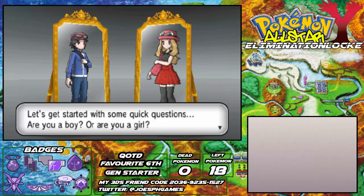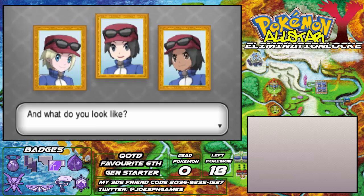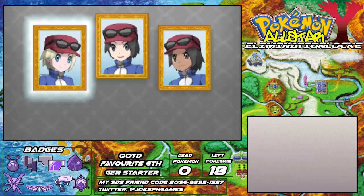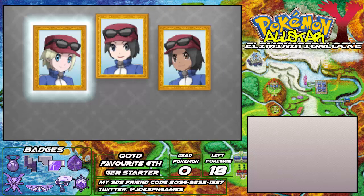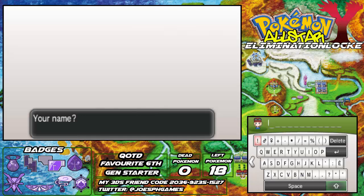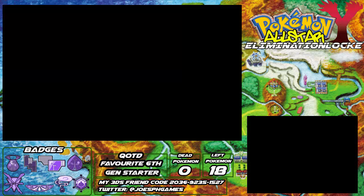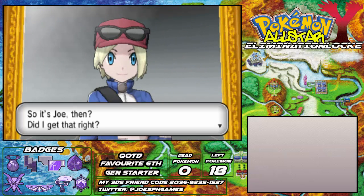Let's start with a few quick questions. Are you a boy or a girl? I am a boy. And what do you look like? I've been given three designs — I really don't like either, but the first one looks a lot like me, so I think we'll go with this one. And what would be your name? My name is Joe — we'll always call ourselves Joe, so that's not going to change here.